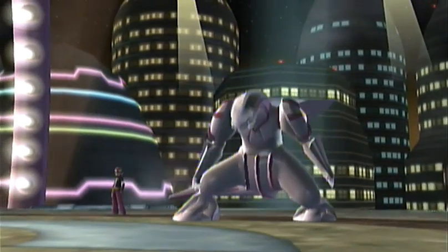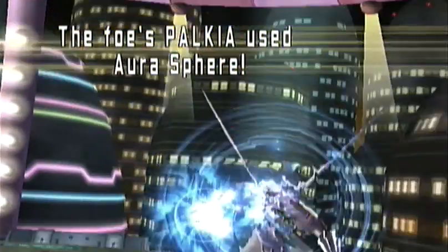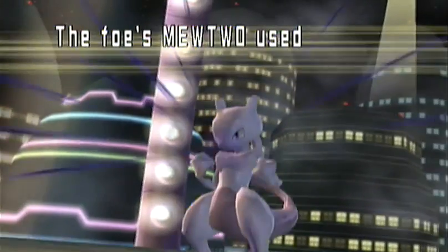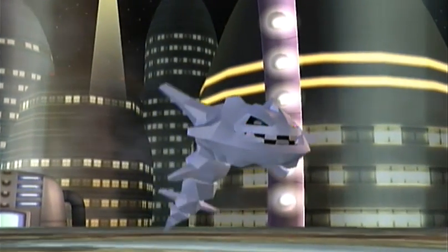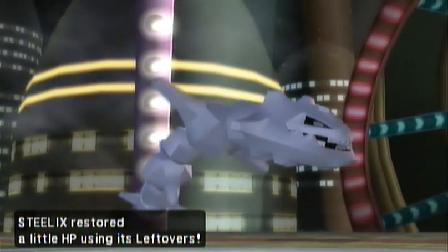Thunderbolt does not take out Palkia — left with a sliver of HP. Palkia uses Aura Sphere, which does nothing to Lantern at minus four — that was just funny. Mewtwo uses Shadow Ball against Steelix, who's like, whatever, that doesn't hurt. I love it when I correctly predict moves like that.